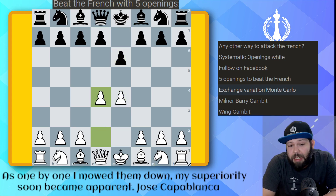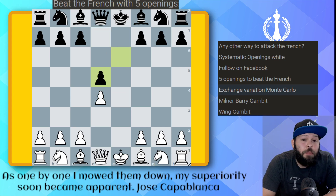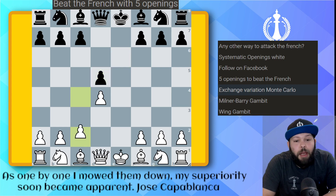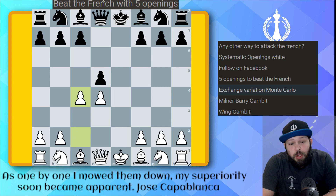e6, d4, d5 — and here it's the exchange, so we simply trade the pawns: pawn takes, pawn takes. It's very important and crucial that you play pawn to c4 here — this is the Monte Carlo variation. A lot of people play knight c3 or knight f3 without pushing the pawn to c4, and it will become an even position, not as good for winning.